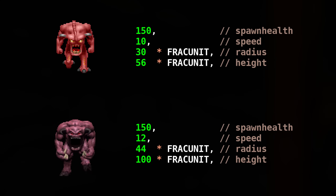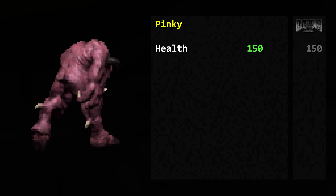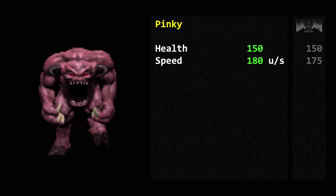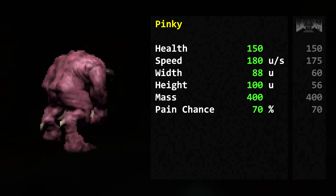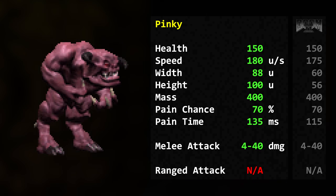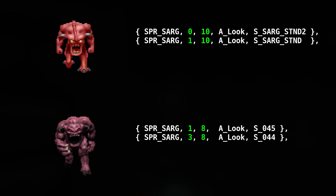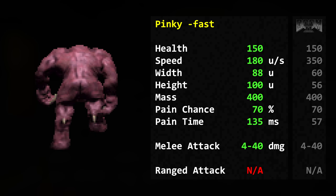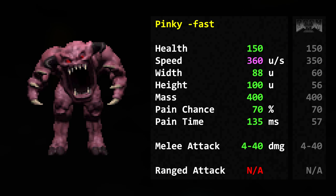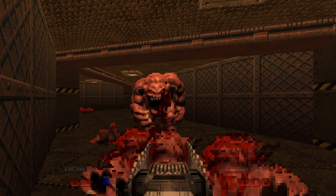The Pinky is now more menacing than ever. Health: 150. Their internal speed value is actually higher than the original Pinky — 12 vs 10. Even with the lower tick rate, this makes Doom 64's Pinky slightly faster than the OGs at 180 map units per second. Width: 88 map units. Height: 100 map units. Mass: 400. Pain chance: 70%. Pain time: 135 milliseconds. The Pinky's chomp deals 4 to 40 damage in multiples of 4. Doom 64's idle animation runs at 8 ticks per frame rather than 10, so it dances in place slightly faster. With fast monsters enabled, its speed gets doubled to 360 map units per second and the duration of its jumping attack is also halved. But unlike the original Turbo Pinky, its pain time stays the same, so the chainsaw is still viable against Turbo Pinkies.